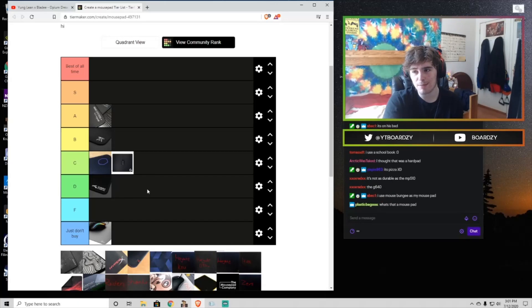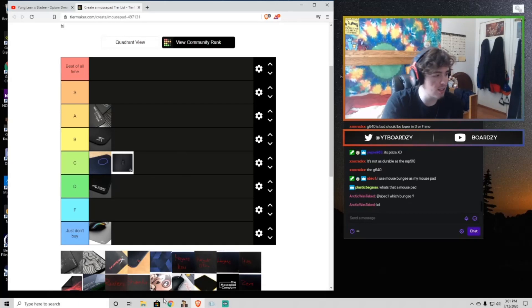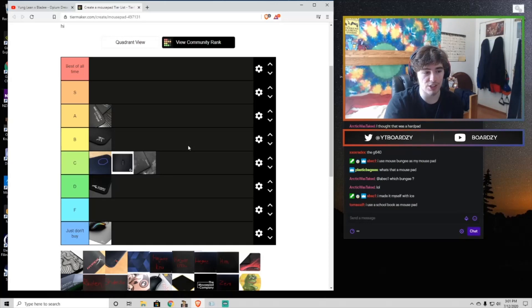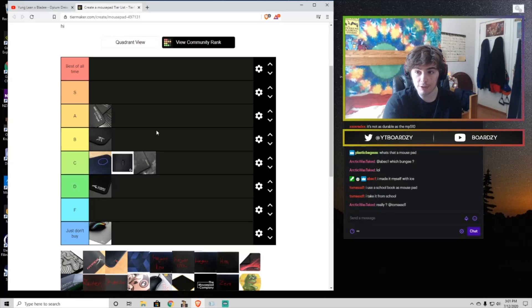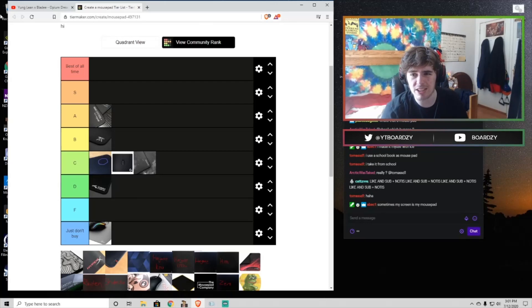Now we have the Equate — I'm gonna put this in the C tier. It's not X-ray pads' best pad by any means. It's super slow and has a really weird texture — personally I just didn't like it. Way too slow for me and it has super high initial friction, which is icky. It's not affected by humidity or temperature though, which is a good thing. So if you're really into slower pads like the GSR, you can pick one up — Lethal Gaming Gear sells them pretty cheap in the US.